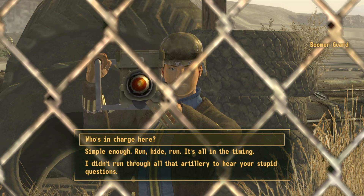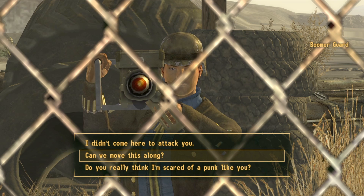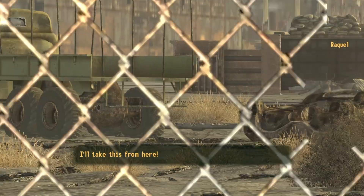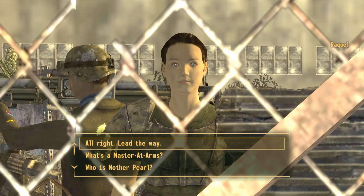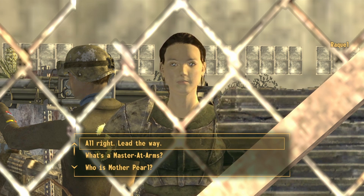Go ahead and select the first option, "who's in charge," and then select "can we move this along?" You will automatically start a dialogue with Raquel. Go ahead and select "alright, lead the way" and she will then take you to meet Pearl.